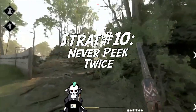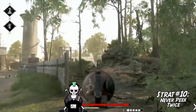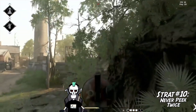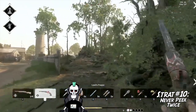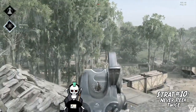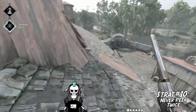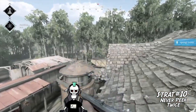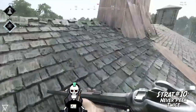Strat number ten: never peak twice. This strat is pretty self-explanatory, but people still do it out of sheer laziness. Never peak the same angle more than once — if you peak, shoot, and miss, go find another angle, because that spot is now being watched. Pay attention to where your partners are peaking from; if they peak an angle, don't immediately peak the same angle. If you're running out of places to peak, you might be in a bad position and it might be time to disengage and find a new place to fight from. Peaking twice is just begging to be headshot.